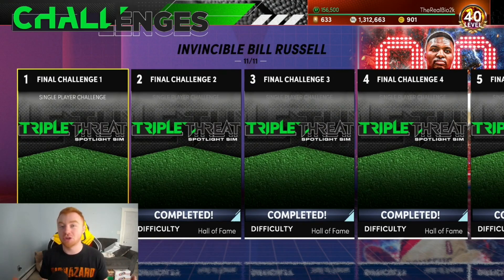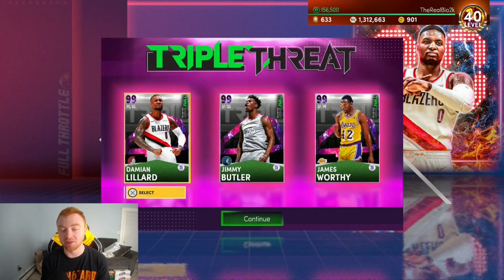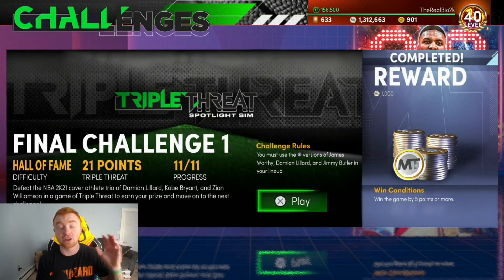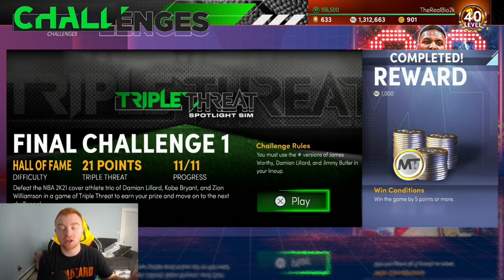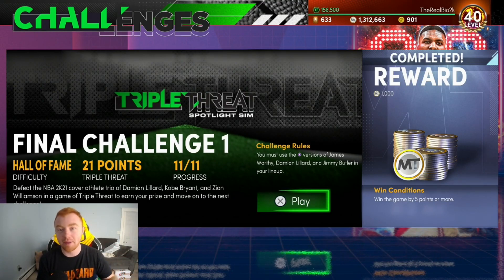Now the first challenge is just to win by five or more points, which is actually not that hard. You have to use the lineup of Lillard, Butler, and Worthy, so every lineup you're going to have these guys anyway. Winning by five is pretty simple — just make sure you're consistently shooting threes and giving them twos. As long as you're giving them twos and knocking in threes, you're going to win by at least seven.